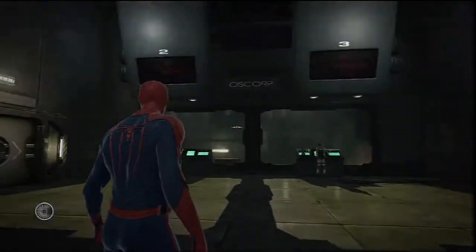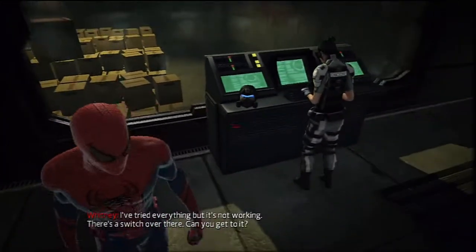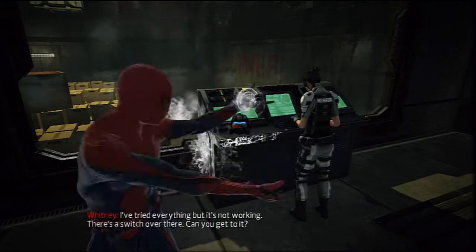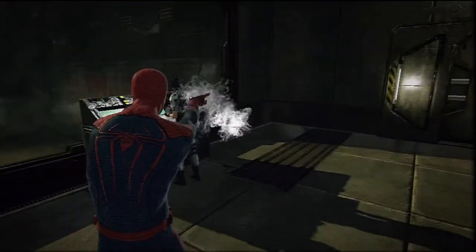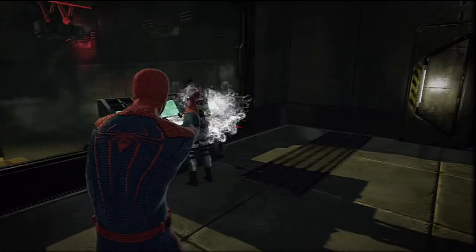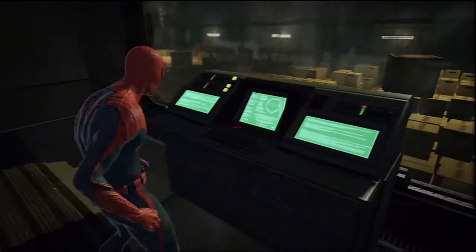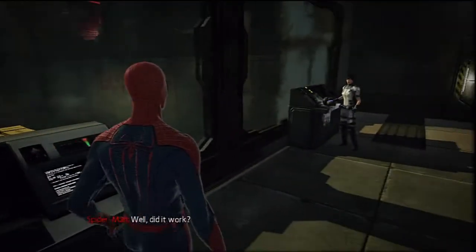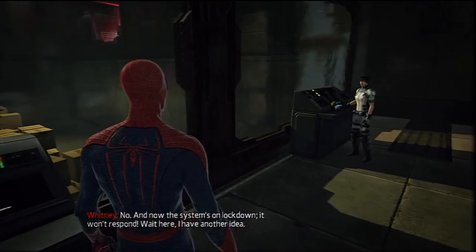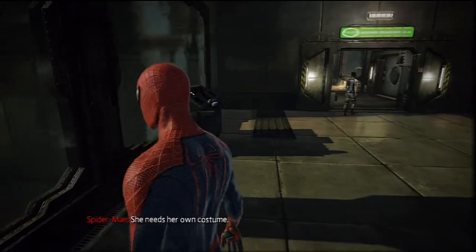What's in here? Looks like a story room. 'I've tried everything, but it's not working.' There's a switch over there — can you get to it? I'm on it. Well, did it work? No — and now the system's on lockdown, it won't respond. Wait here, I have another idea. She needs her own costume.